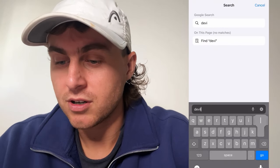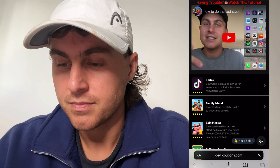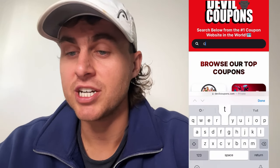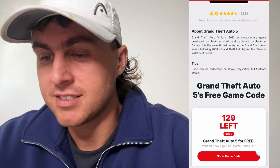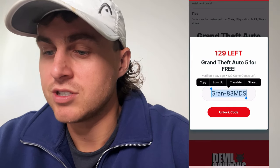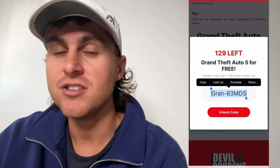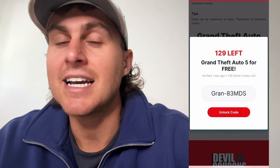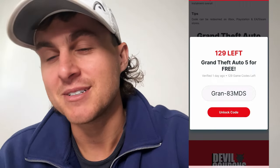Alright guys, we've gone ahead and completed that. Now go back into Safari and go back to devilcoupons.com. It took about five to ten minutes. Once we go back to GTA 5, it should unlock our code if we've done it correctly. Scroll down and press 'Show Game Code,' and the code is now unlocked. You can go use this on your PlayStation, Xbox, and PC. If you do need any help, please drop a comment below. That's how you get Grand Theft Auto V for free on console and PC in 2024. Hope you guys enjoyed — thanks so much for watching, see you in the next one.